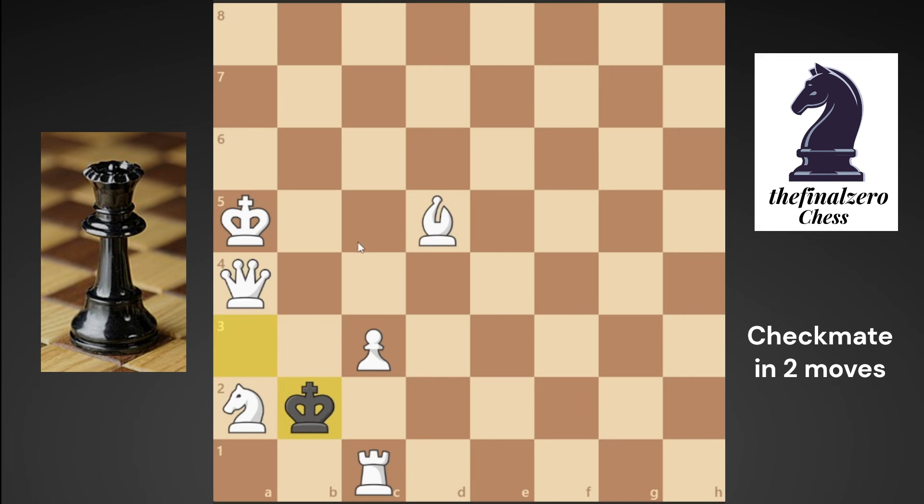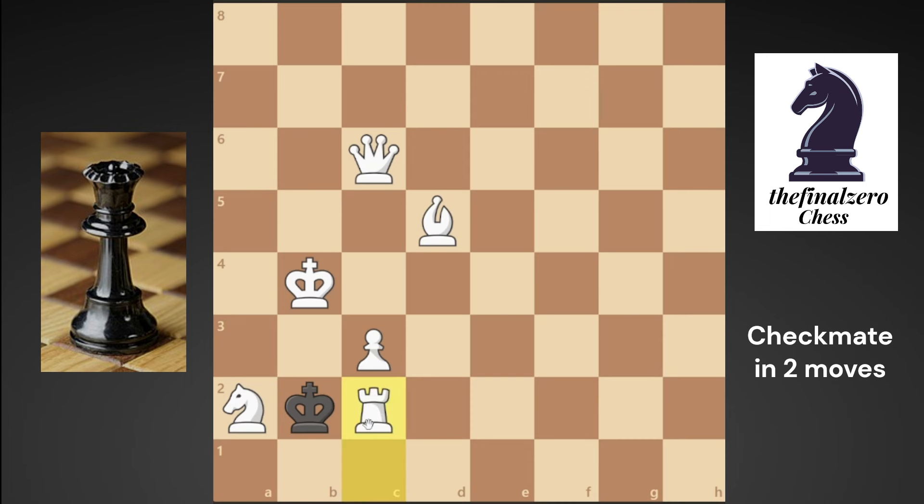That is not a checkmate in two moves. If you try to play your queen first, that's a stalemate — so you can't use your queen first. If you try to sacrifice your rook from here, he will take, and when you play your bishop check he will run from d2 and escape.